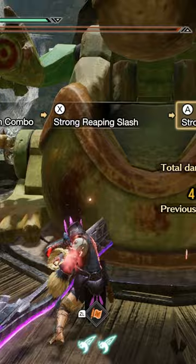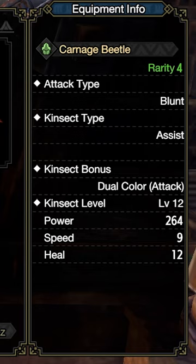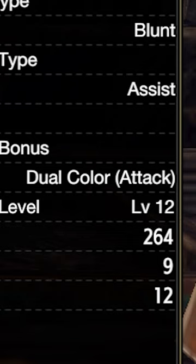A quick side note: you will need red extract for this. If initially when you're starting out with the glaive you are struggling to get red extract, I would recommend going for a kinsect with dual colour in attack. That will basically give you an attack buff every time, as long as you hit a monster.